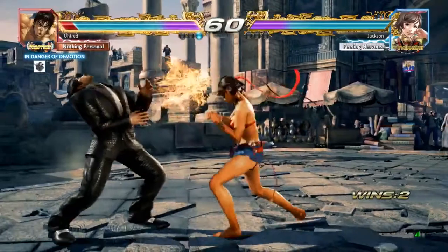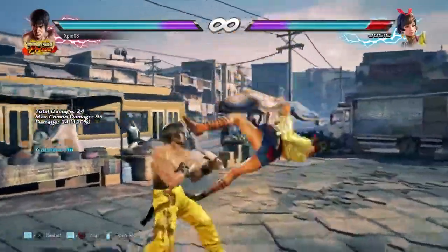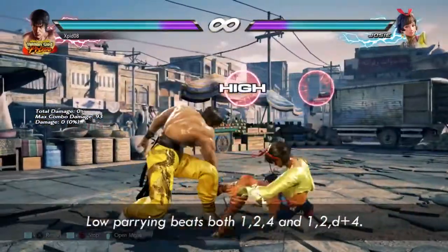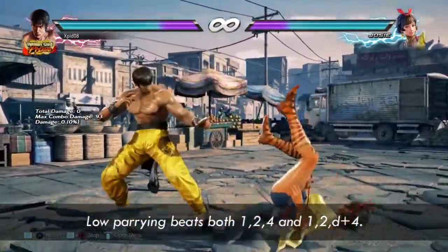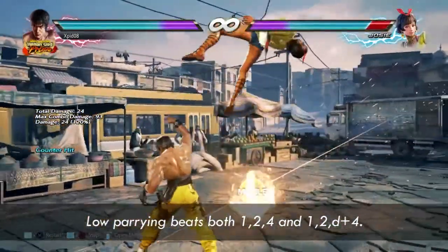Now she starts the round with 1-2-4. Remember that I told you to duck the third hit — well it's actually better to attempt to low-parry the third hit. This will beat both 1-2-4 and 1-2-low-4 at the same time, because you duck and parry simultaneously.